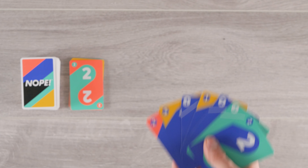The player to the left of the dealer goes first. This is a color matching game, so it's a good idea to count how many of each color you have in your hand before you start, as shown now.